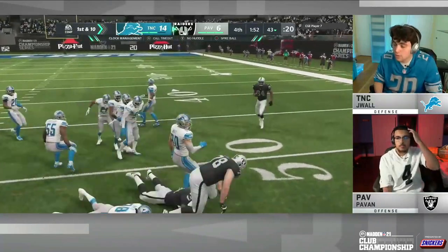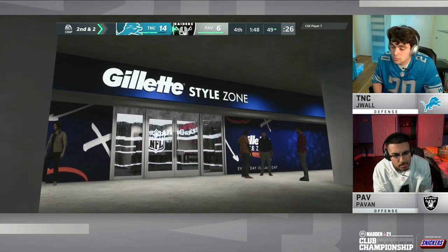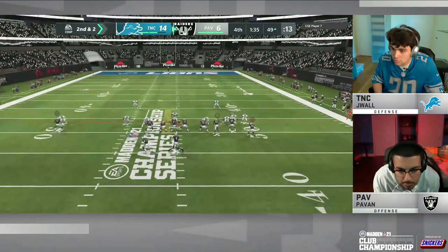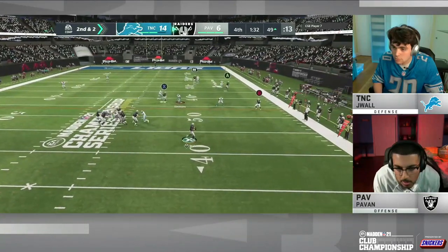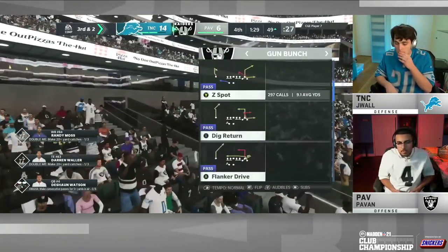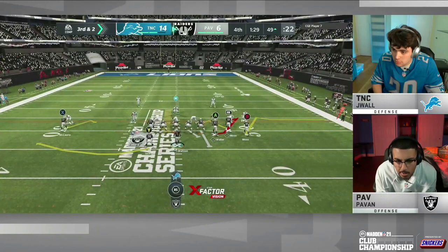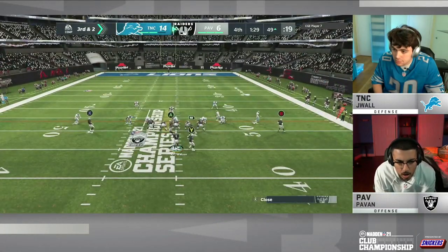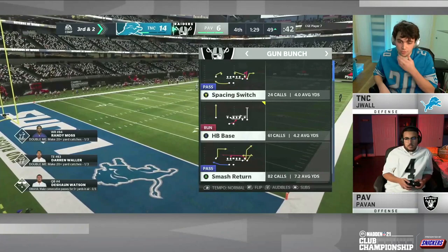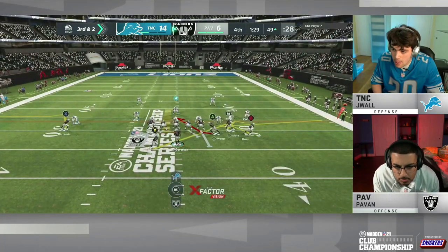43-yard line. Pavan going to the run game — picks up eight. The drama is building under two minutes. Remember, Pavan needs a two-point conversion to tie, so not just the touchdown. Watson looking for the playmaker — throws it to the popcorn vendor in row one. Pavan is one of the most prolific passers from one of the best crews for developing passing routes, but he's 9 of 20 today. J-Wall is just doing an excellent job on defense, forcing Pavan to be nine for twenty. Under a minute and a half to go, Pavan still has all three timeouts.